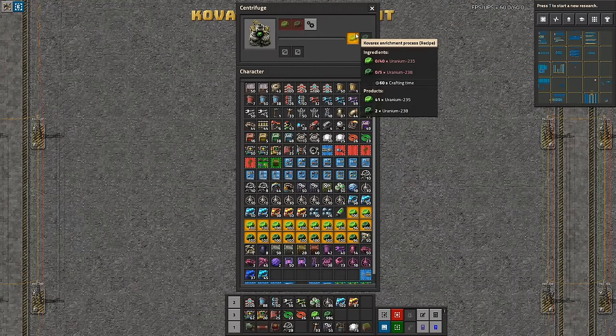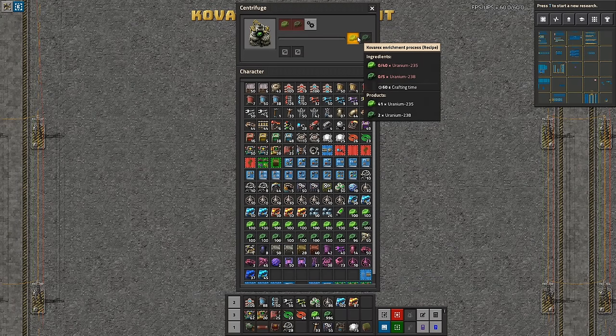Let's have a look at what the process actually does. This is one of the two weird recipes where the inputs and outputs are the same — the other one is oil liquefaction. It takes 40 uranium-235, which is the rare material that only spawns on a 0.7% chance, and five of the very abundant uranium-238. It gives us 41 uranium-235 and two uranium-238. So at a net rate, it basically takes three uranium-238 and gives us one uranium-235. That's a pretty good deal and something we'd always want to do, at least until we run out of one of those.